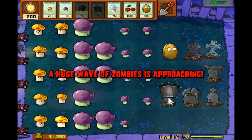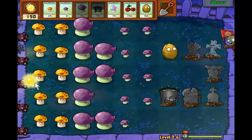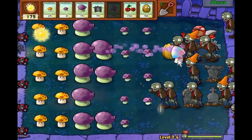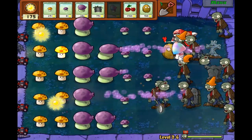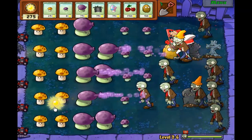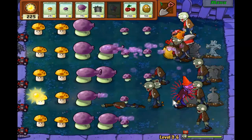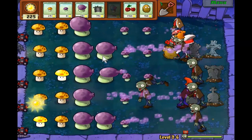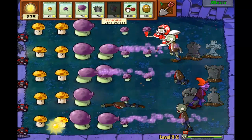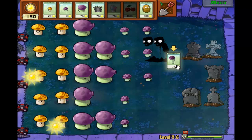I will get rid of this grave though. This is the final wave. I wish I could do this properly. You know what, I'm going to let that guy attack him instead - and then if this thing goes down I'll just blow him up.